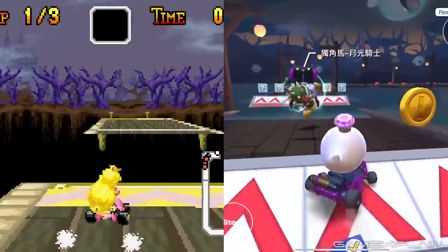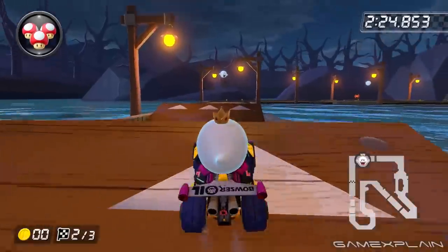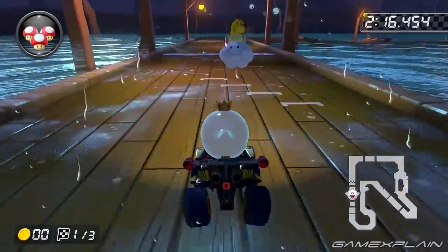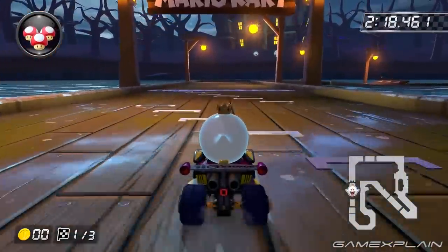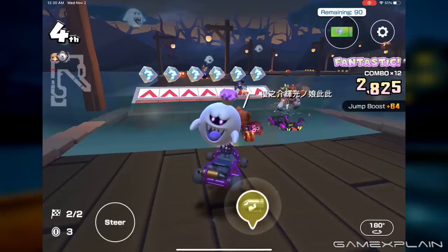The two jumps after the first bend have much narrower gaps, and all dash panels were removed. Nonetheless, all ramps were made to have gaps in the planks after them, although falling in may be possible only in the Switch version. Either way, ramps seem to be just a bit more level than in Tour, and some barrier blocks adjacent to them have been adjusted for presentation.